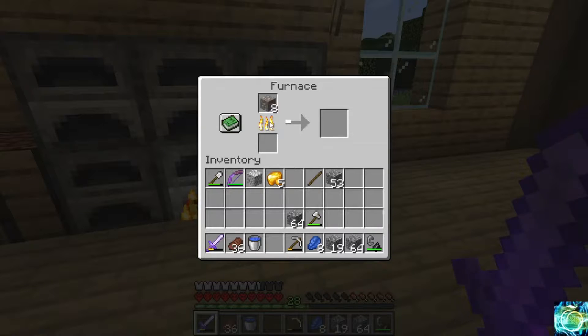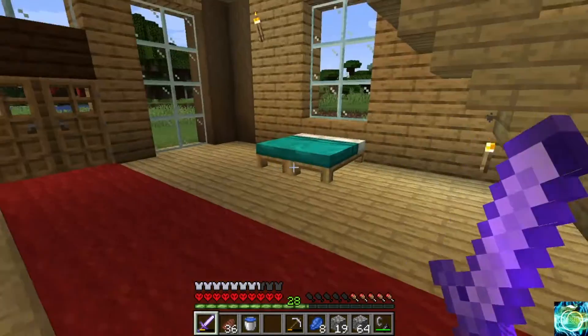So if you are changing a 1.16 world to 1.17 and you don't have all your stuff smelted, you can still smelt your iron. It does look like the 1.16 iron, so it does not matter because you're just going to smelt it anyway. We'll just leave that cooking.